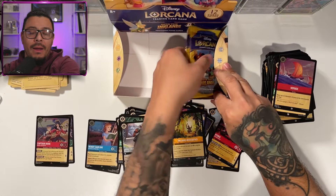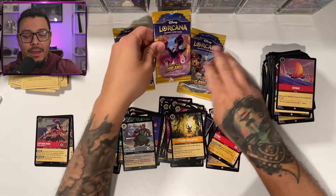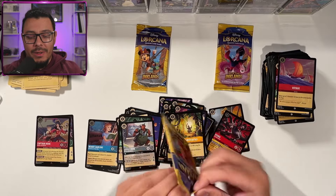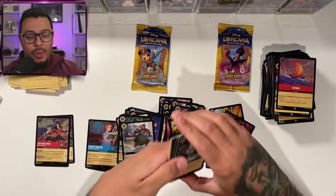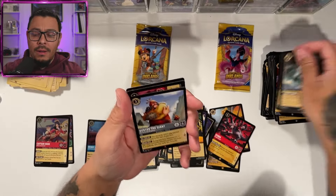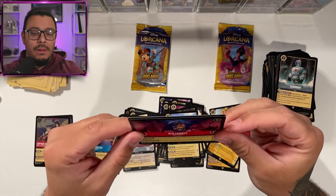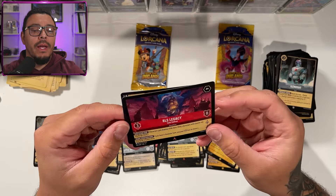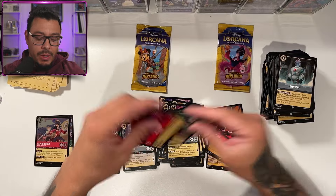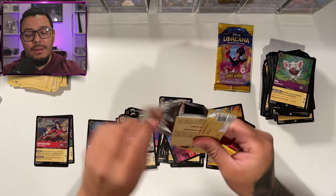We've got three packs left. I think Jafar has my Enchanted in it — getting excited. We're three away from getting that Enchanted card. Gustav the Giant is not it, and neither is RLS Legacy Solar Galleon — I don't know what that's from. Two away from getting my Enchanted.